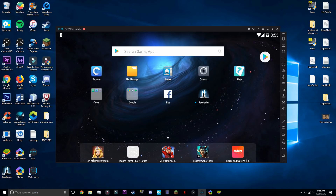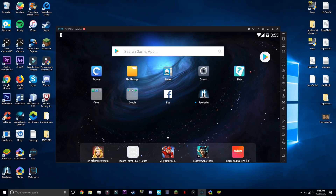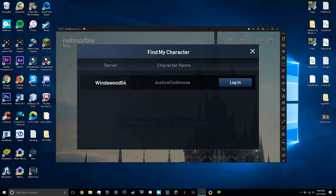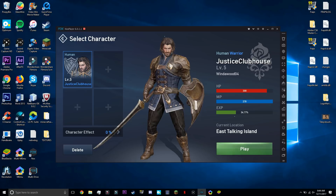Another thing with the interface is the home bar at the bottom — it actually shows recommended apps, not the apps that we actually downloaded. The only game we really have is Lineage, just to try it out for the gameplay footage. When you start up a game, there's no real easy way to exit it other than pressing the home button. You could also hit escape, but it would be nicer if there were a quit game button.